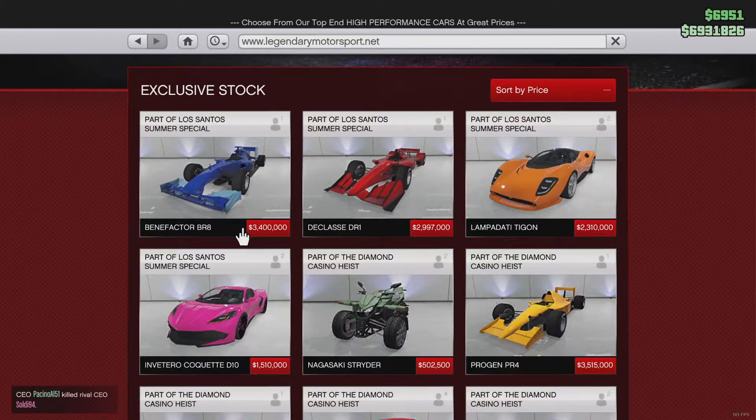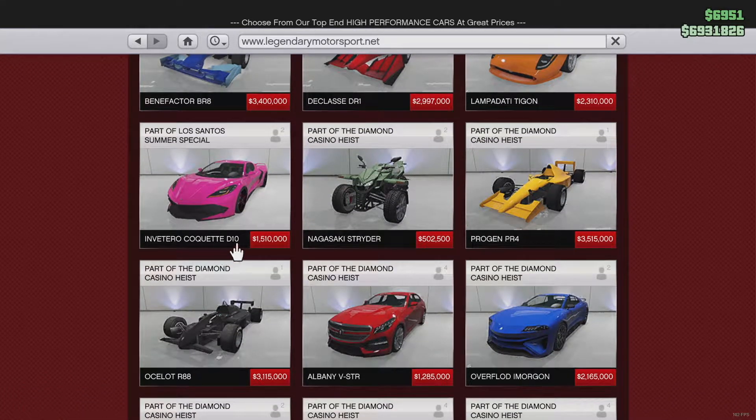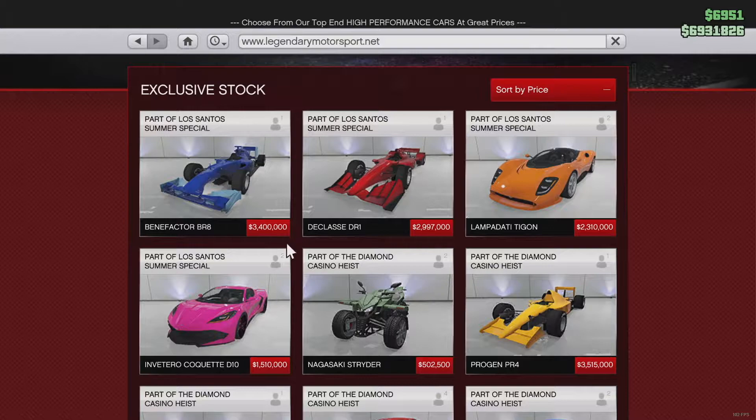At the Arena and Motorsport section, we have four new vehicles which are really pricey: the Benefactor BR8, a cool Formula One car; the Ocelot DR1; the Lamborghini-style Itali GTO; a futuristic car; and the Invetero Coquette D10 — basically a new Coquette, and it's a really cool car. I've got all of these, so comment below if you want a customization video.